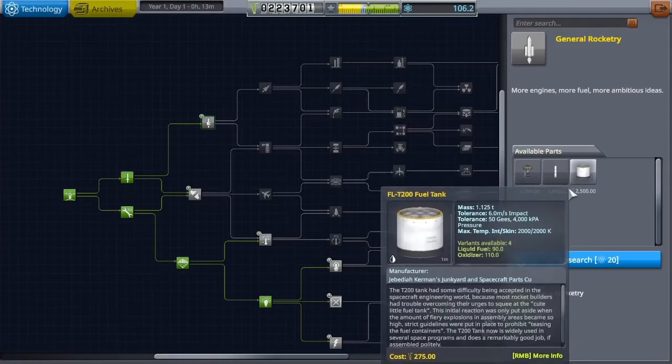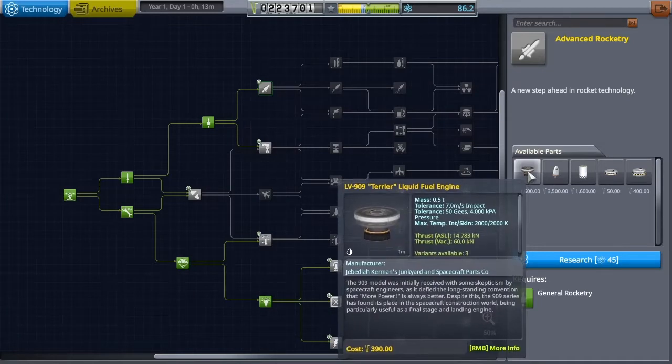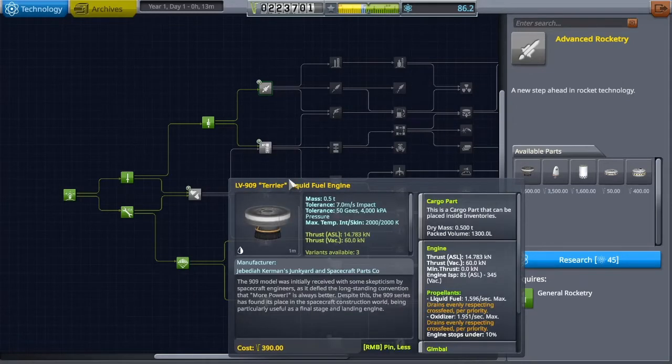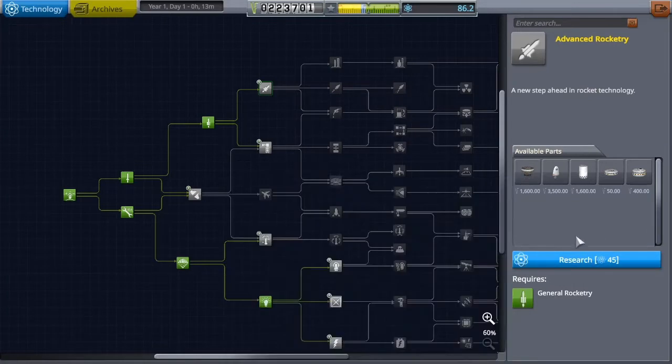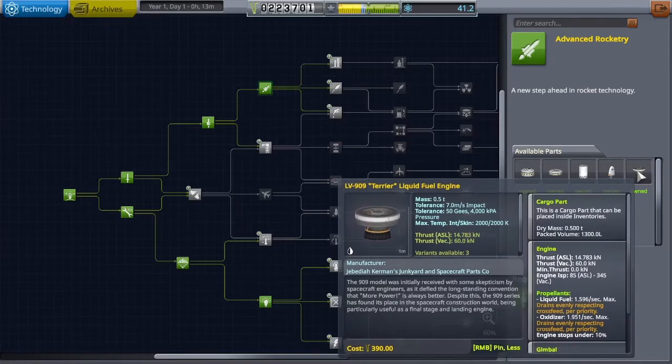We're probably not going to use these, but here in Advanced Rocketry you get the Terrier engine. The Terrier is your bread and butter for space travel. It has a very high ISP, which means it's very efficient — it doesn't use a lot of fuel to get where it needs to go, and it's very light, which makes the rest of your rocket more efficient. The Terrier is really crucial for progressing.